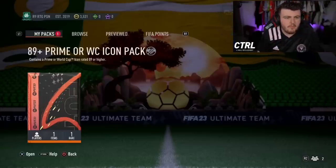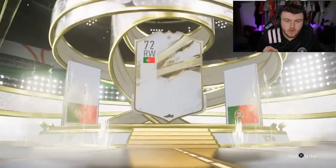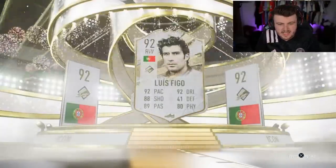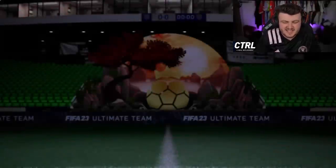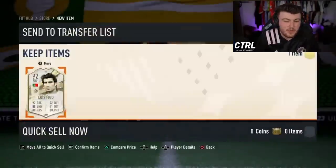89 plus prime or World Cup icon pack - R9 RTG. Here we go, it's a prime icon. Portugal - centre forward and we are bouncing off the walls. It is Luis Figo. Not a terrible icon to get, it's just not fantastic sadly. He doesn't have that pizzazz, that wow factor, but he's super usable in game.